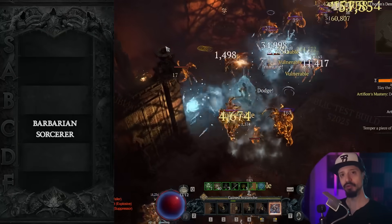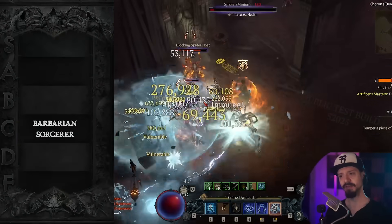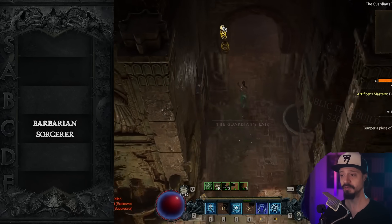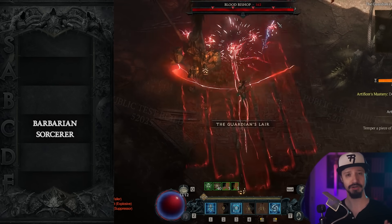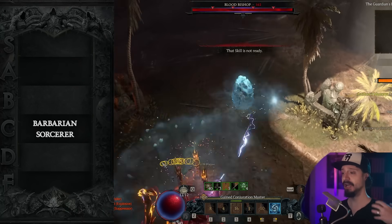And for Sorcerer, it's going to be Incinerate. The thing is, I'm not really aware of an Incinerate build that is particularly good. So if I were running a Sorcerer, I probably wouldn't work with that gear. I wouldn't bother trying to do the season journey. I'd probably start Chain Lightning 1 to 50 and stay on Chain Lightning after that,